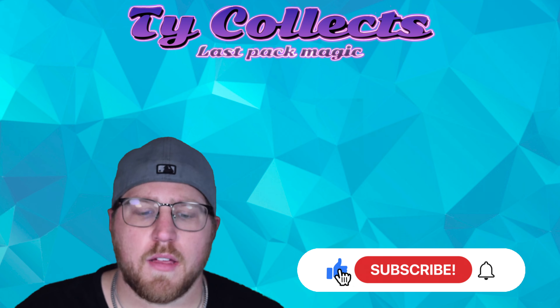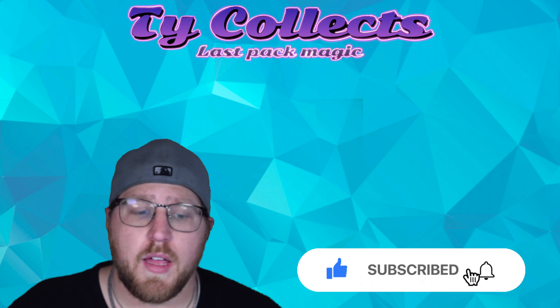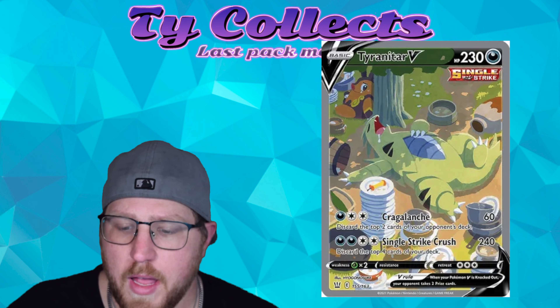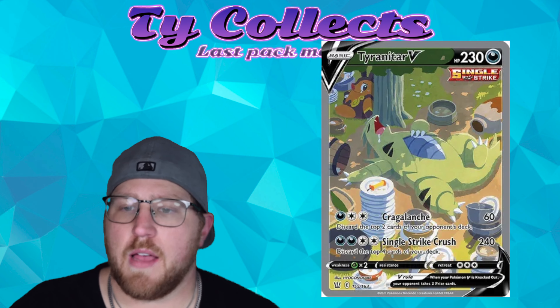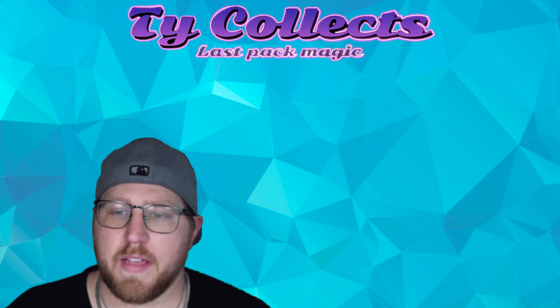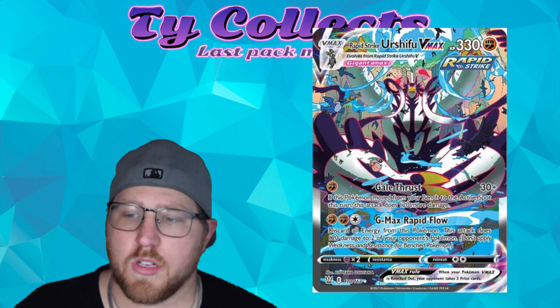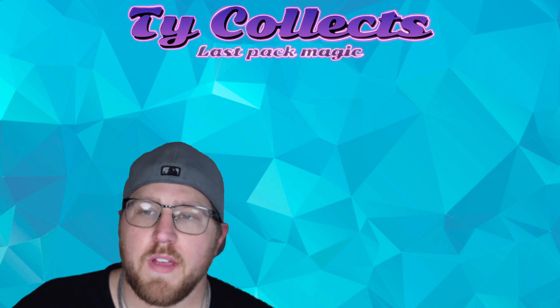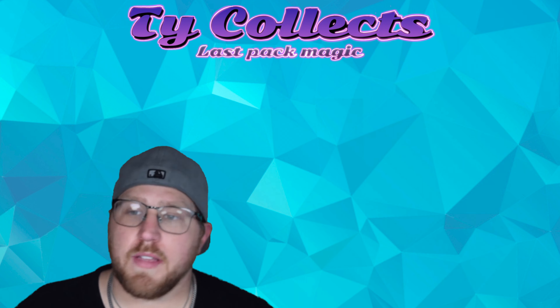As always guys, I appreciate your support — make sure you smash the like button, subscribe to the channel, and comment your favorite pull from today's video. Today we are searching for the Tyranitar and some of the Rapid Strike cards. I think it's called Reshifu and there's one on both sides, so let's see what we can pull. We'll basically open these five Build Battle Boxes and see what we can get.